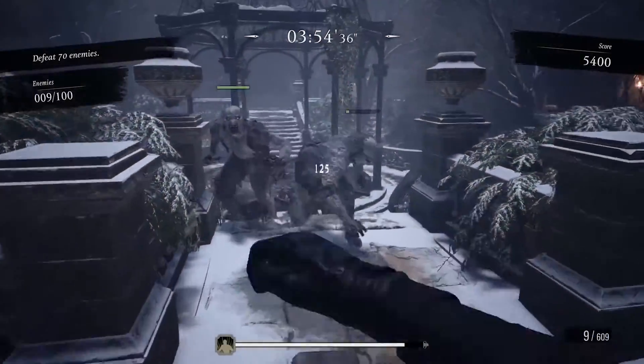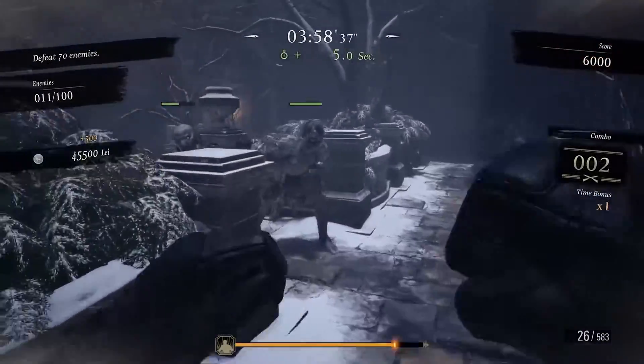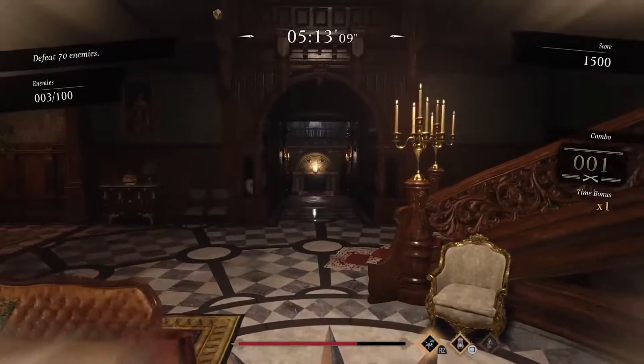Green Teen: Finish Shadows of Rose on at least Casual difficulty — Bronze Trophy. Serene Teen: Finish Shadows of Rose on at least Standard difficulty — Silver Trophy. Supreme Teen: Finish Shadows of Rose on Hardcore difficulty — Gold Trophy.